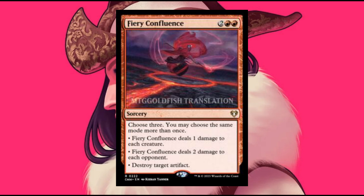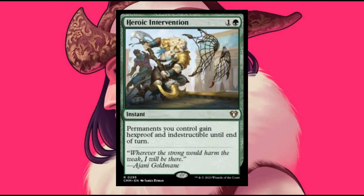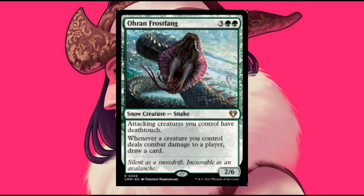And Fury Confluence — told you this Confluence card will get a full reprint in Commander Masters. The Color Green: Heroic Intervention, a very strong commander card. Obscuring Haze, Aural Frostfang, and Ghalta Primal Hunger — the biggest dinosaur from Ixalan is getting reprinted.